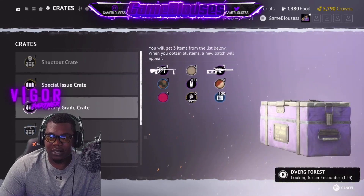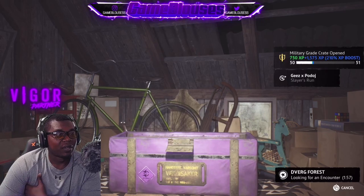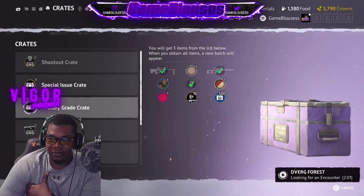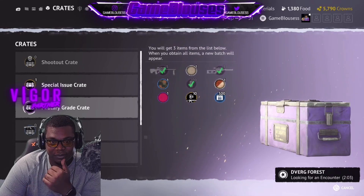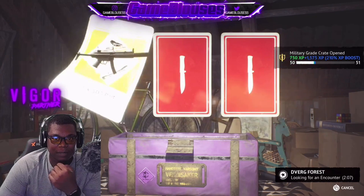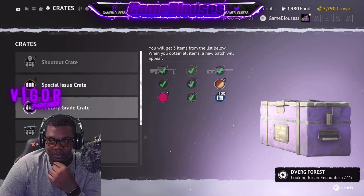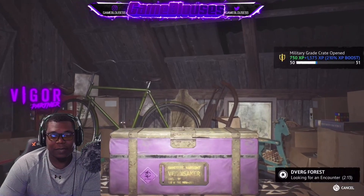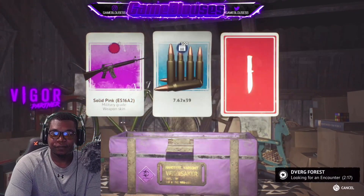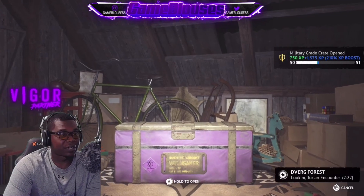Let's go down and try to clear these out. It does depend on the rare tier of the gun, so let's see. I'm not sure which of these are purple, but hopefully one of them is. I think the shotgun's going to be purple because we don't have a purple shotgun right now — that would make sense. Come on, six crates, let's go.